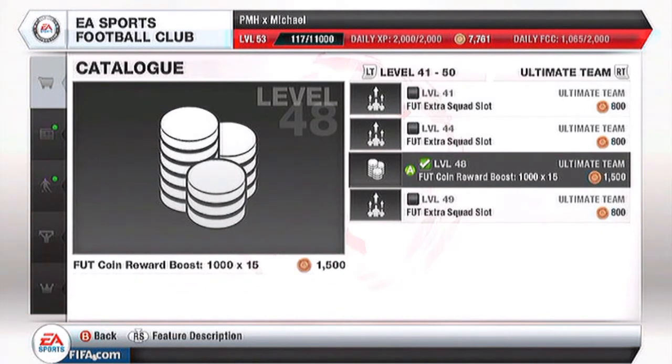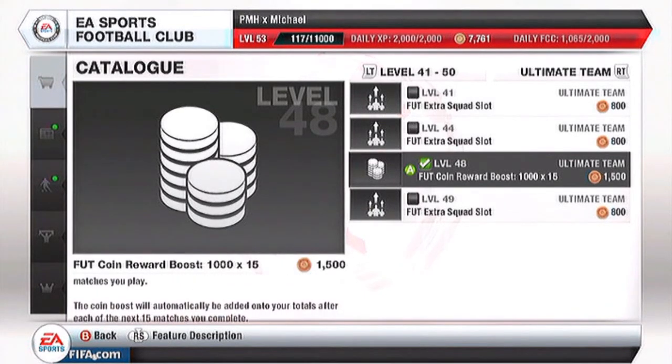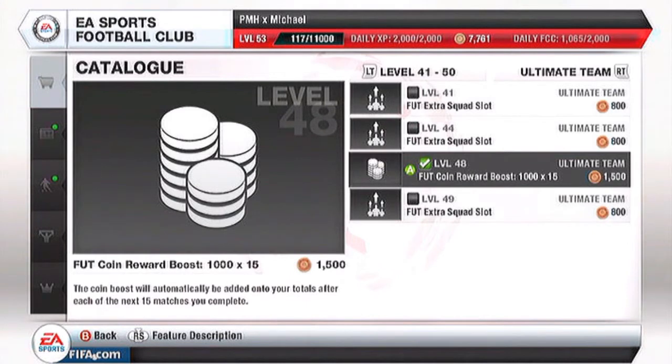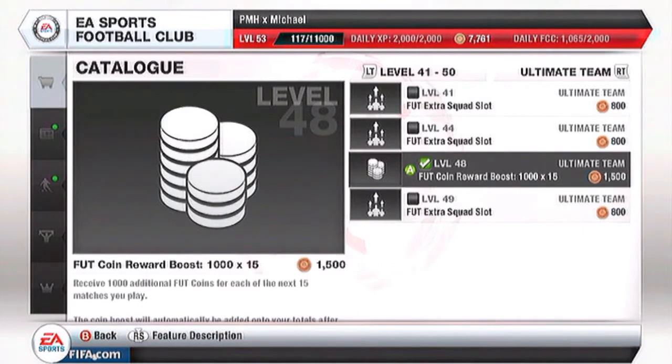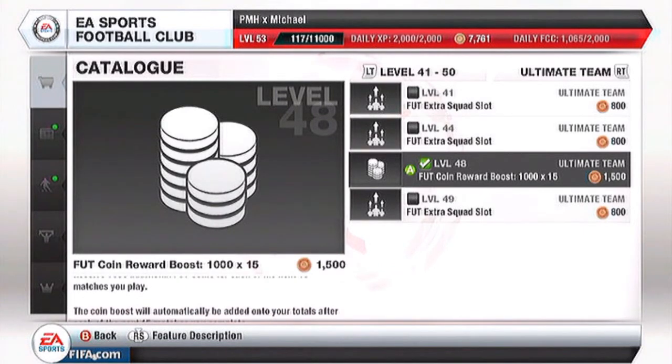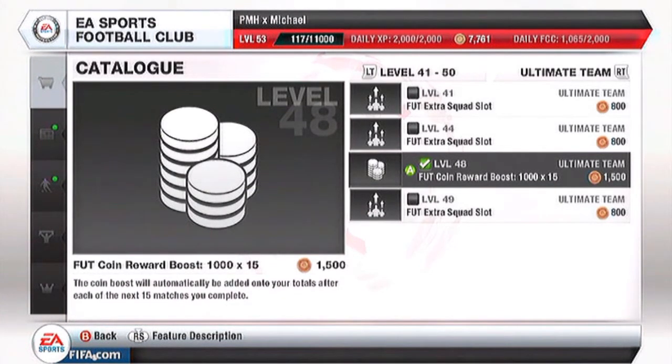That's 15,000 coins on top of the money you get for winning the game — or just playing the game. And if you're playing in Divisions or in Cups, if you win the Cup or win the Division, you also get the added money. So this is just the best possible way to earn some money without getting your win-loss record down, and without using any contracts. You get the money you already would get, plus just a little bit extra.